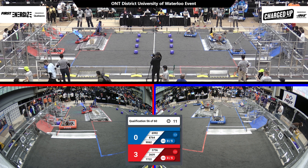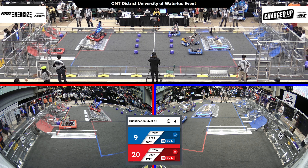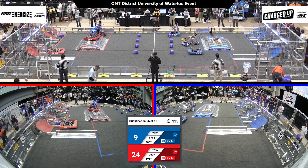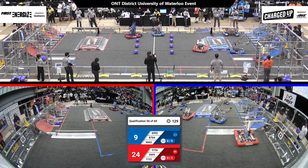We're seeing lots of action on both sides of the field. We see 2609 Beaverworks over that red charging station. We see all three blue robots out of that community zone. Let's see what these drivers can do now that they are under control. 8764, not wasting any time, scoring a cube high.